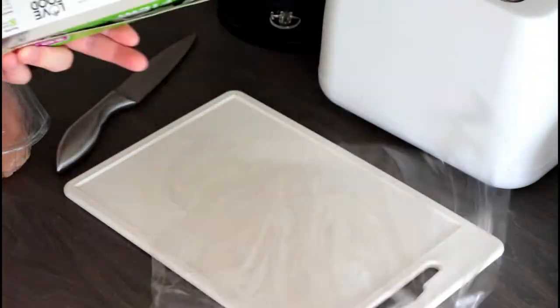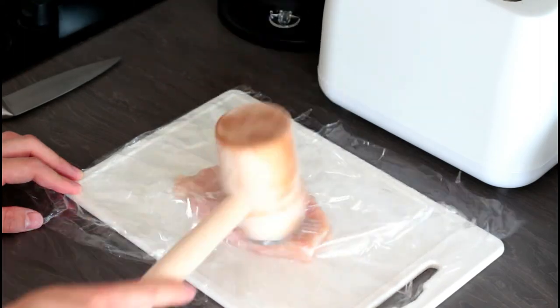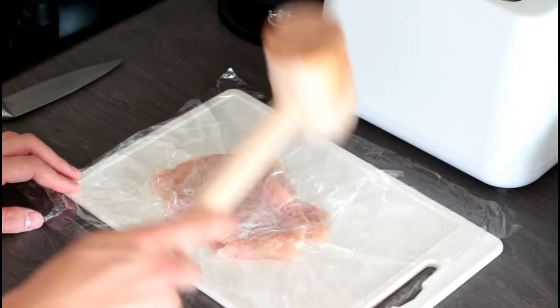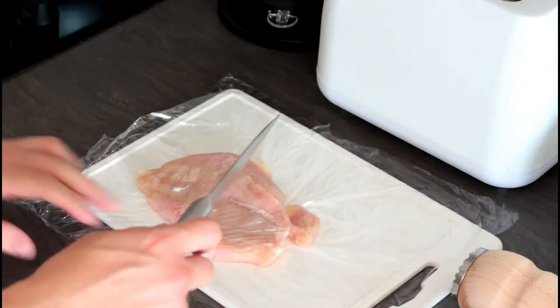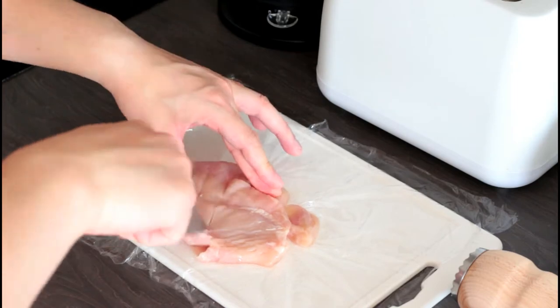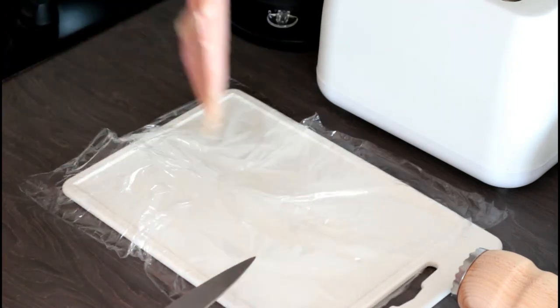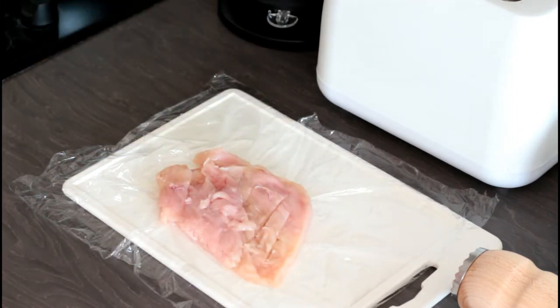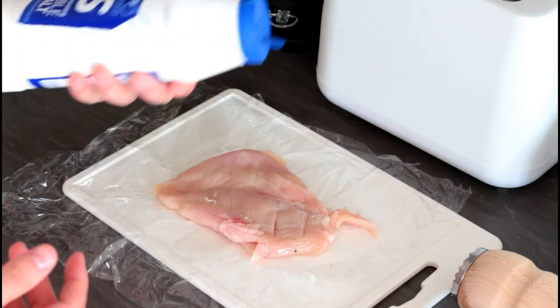First, we're going to flatten the chicken. Lay the chicken breast down in between two pieces of cling film, and use a mallet or any heavy object used for hitting things to flatten the chicken. After doing so, score it with a knife on both sides. Season it well with pepper and salt, and rub it into the grooves.